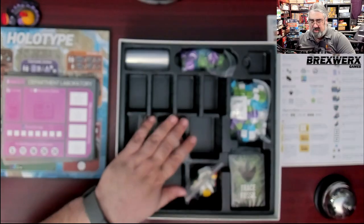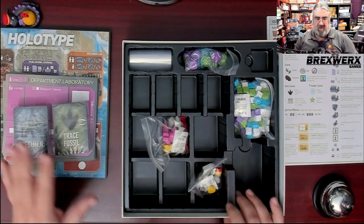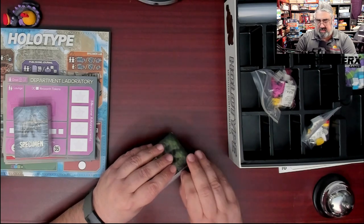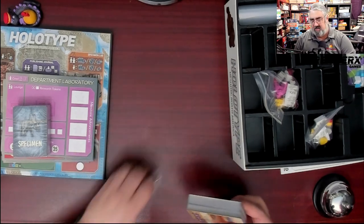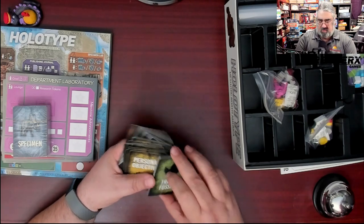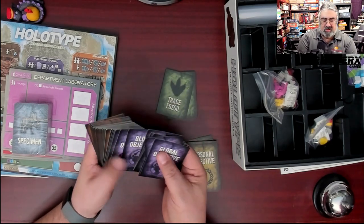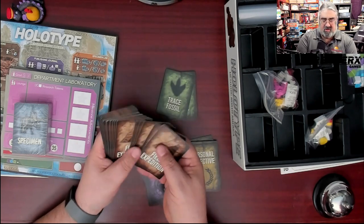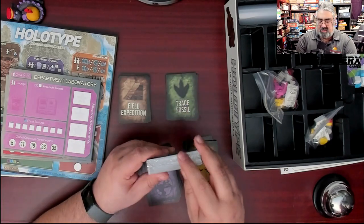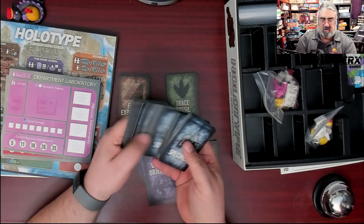That's it for wooden components. Next up is a bunch of cards — basically when you go to various worker placement spots you collect cards and draw from decks. I'm going to split these into their respective decks: we have a trace fossil deck, personal objective deck, global objectives, field expeditions for when you're going hunting for fossils, and specimens.